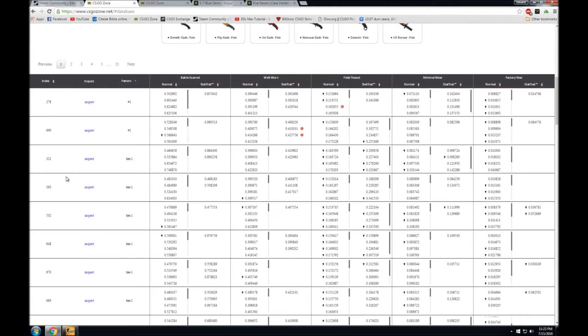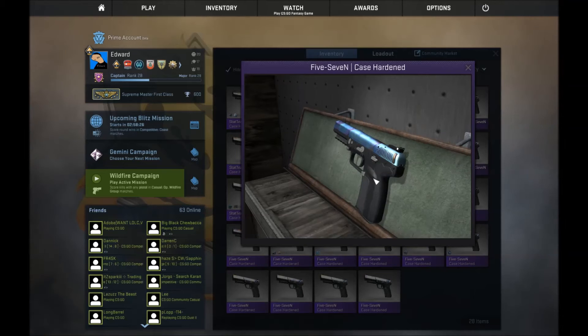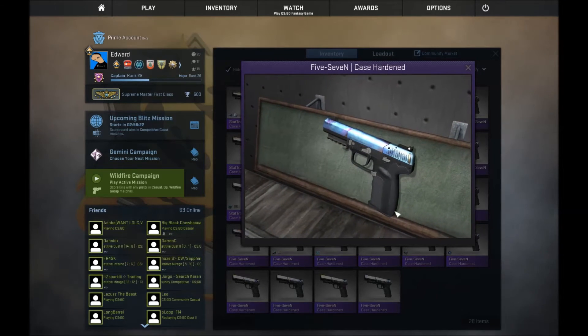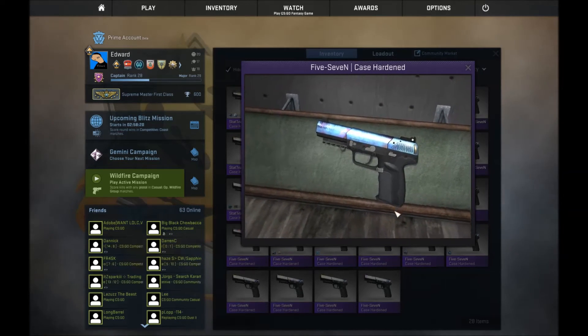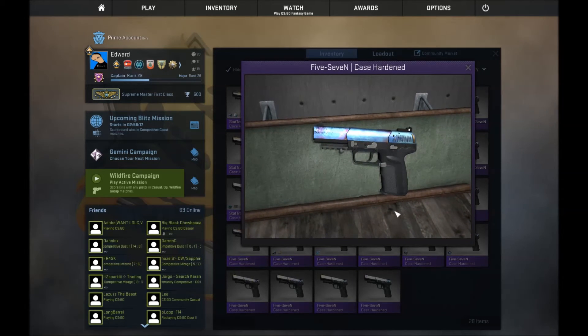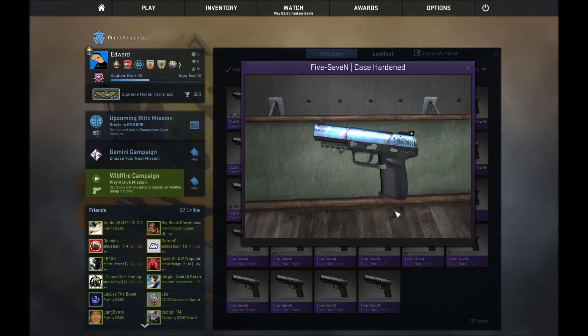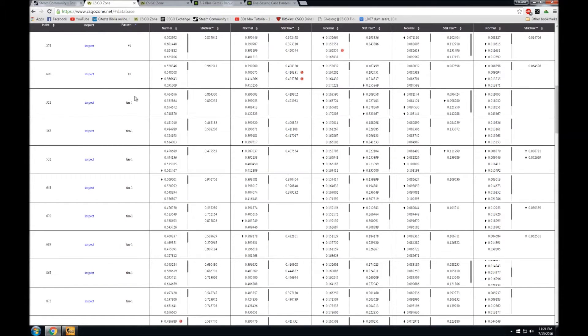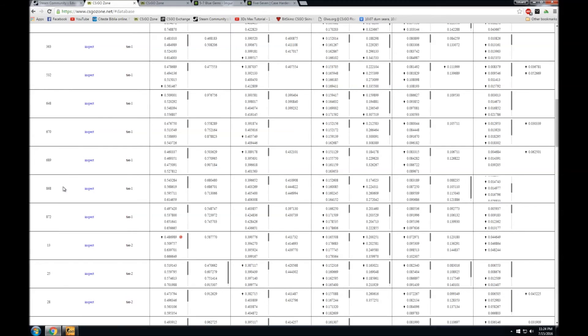They make it easy for everyone — you can even inspect the pistols. This is the number 1 and it's pretty good. It's very rare in factory new and right now people are trying to sell them for maybe 1,000 keys. Then you have all the tier 1s, including 868 (pattern #2), 872 (pattern #3).